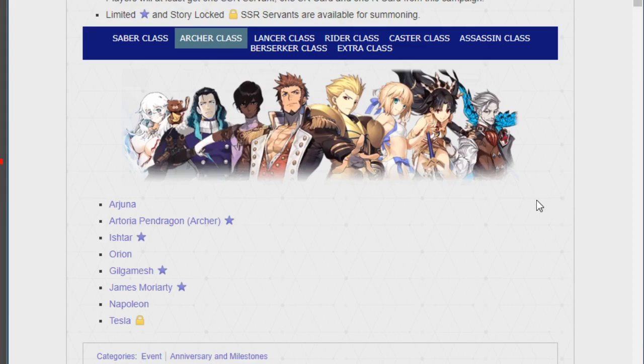Let's look at Archer. We've got Arjuna, Napoleon, Tesla, Orion with Artemis, Gilgamesh, Summer Saber, Ishtar, and Moriarty — known as the Archer of Shinjuku. If you haven't beaten the Epic of Remnant story, his name is obscured.